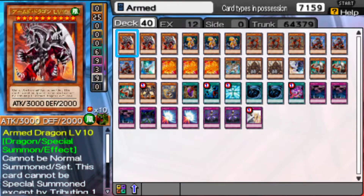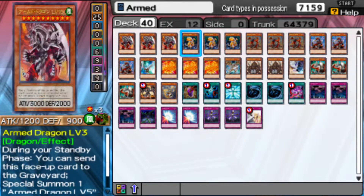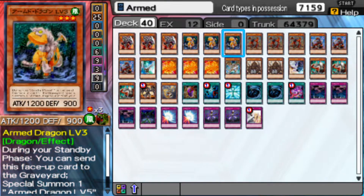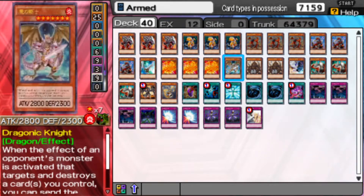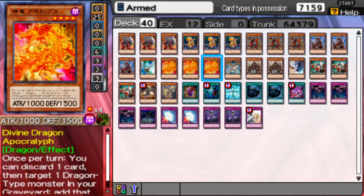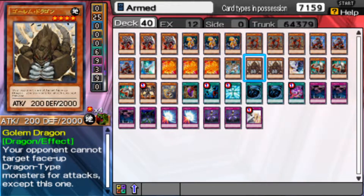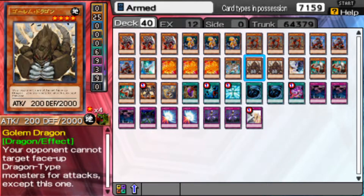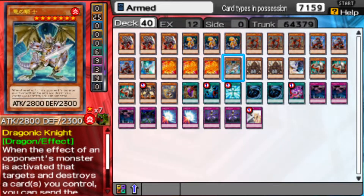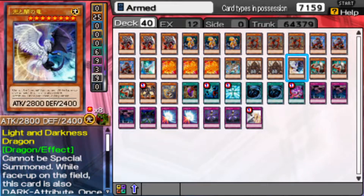The reason is because a lot of the cards that Manjomi or Chaz Princeton used in the manga do not exist in real life. There are some cards that exist from the manga also in real life, and some of them I actually put in this deck. For example, Golem Dragon. I also tried to put in his iconic cards like Dragonic Knight, which is one of the strongest monsters in his deck, and of course Light and Darkness Dragon.